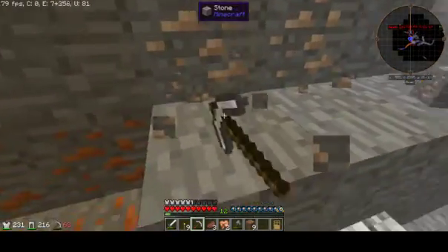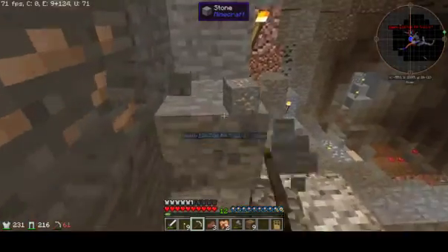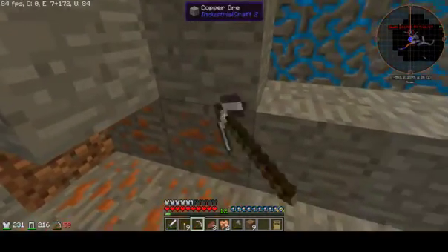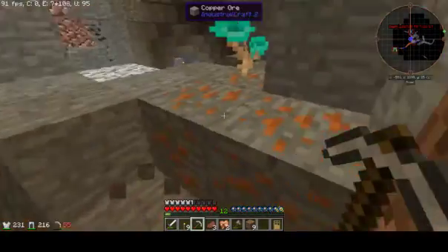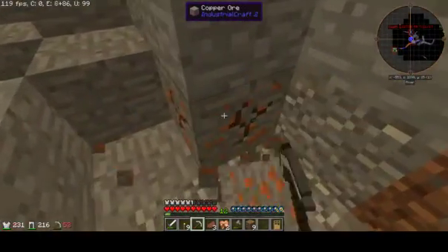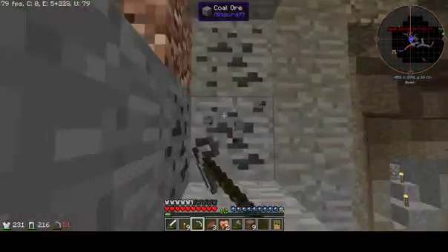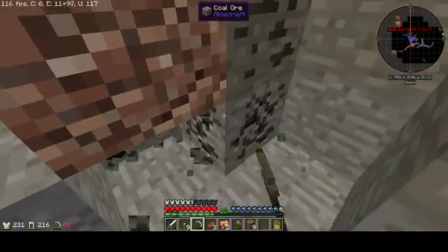A bit more iron, since we're using it for part of an iron suit, pickaxes, and a sword. And oh, there we go — there's some water-infused stone. That's some Thaumcraft right there. That's good news for us. And we can definitely use the cave we dug out in that section later if I want to.